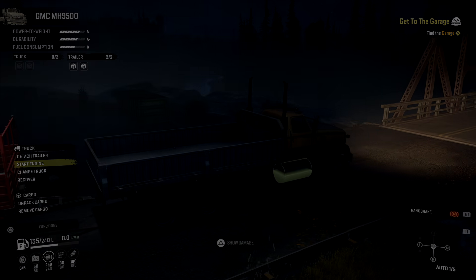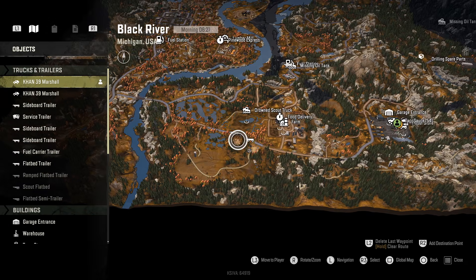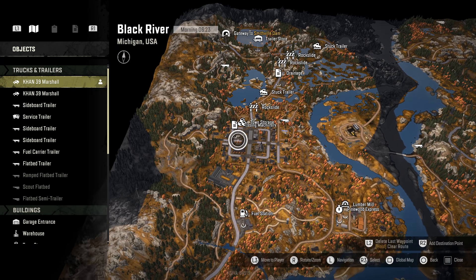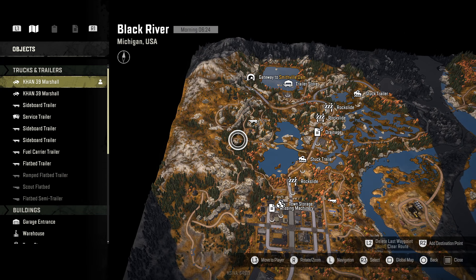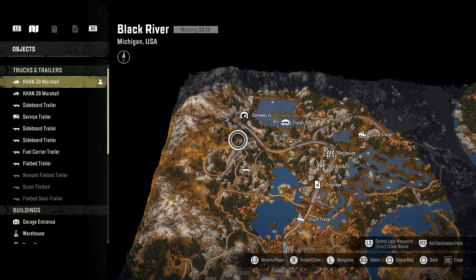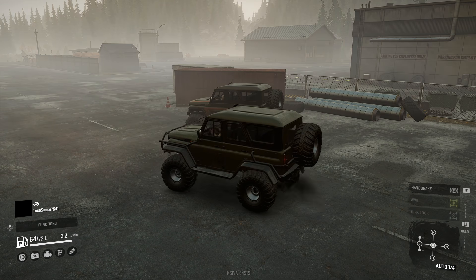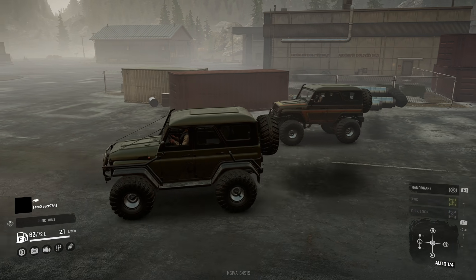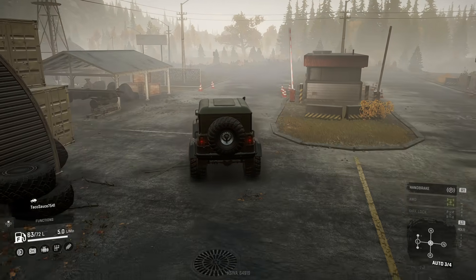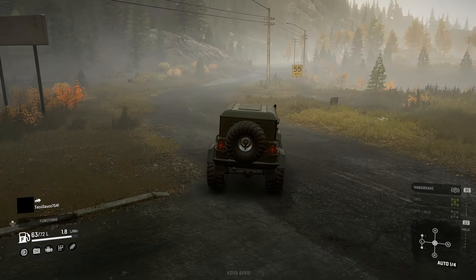I'm going to switch to the little truck to explore a bit more and go to the next area. This will be the journey — from this garage, all the way around, across the bridge, through the starter town, up and around through the off-road track, and then through to Smithville Dam to see what happens when you go through one of those gateways. Still working out how to get onto the other maps in multiplayer. These cars are cool — big fat chunky tires!